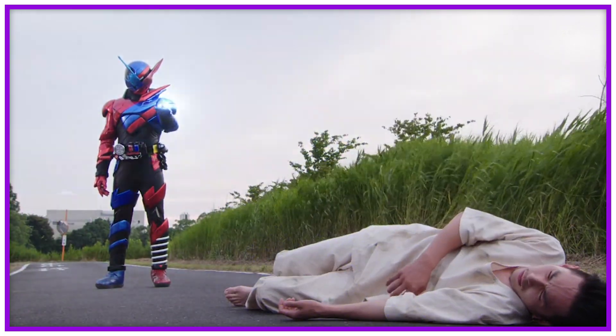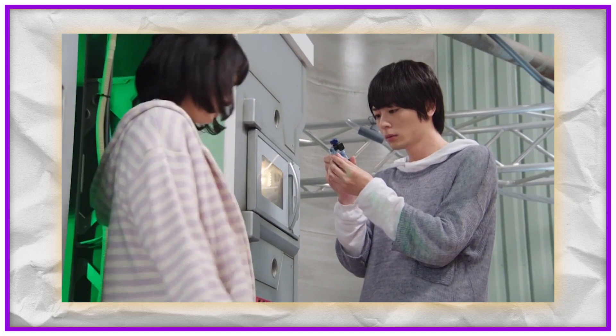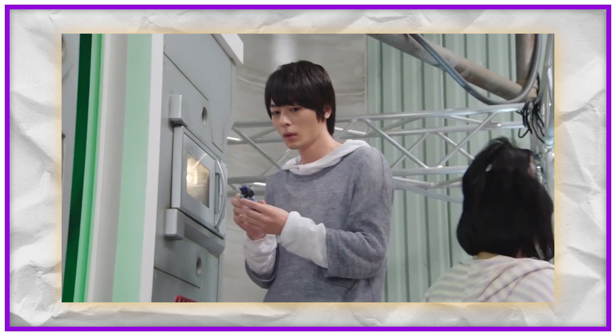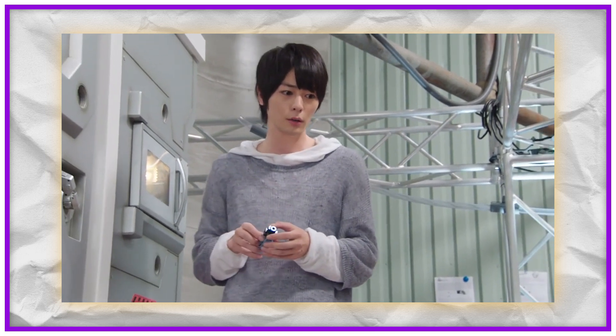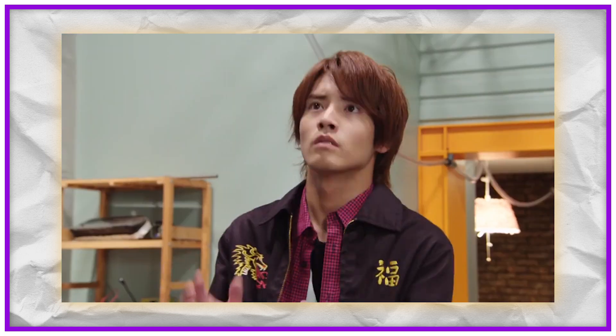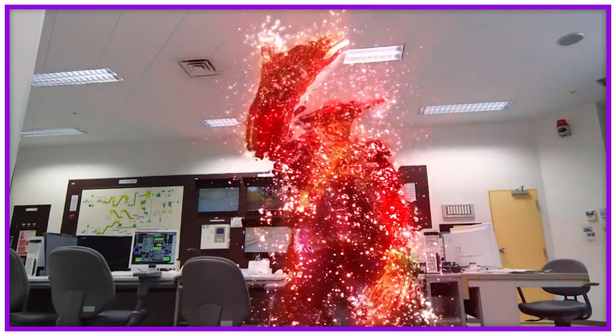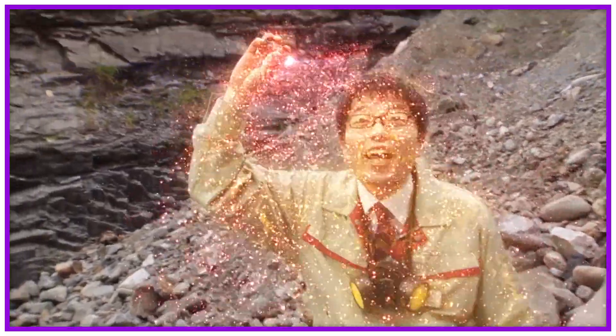When the smash is defeated, the essence fills an empty bottle — that bottle expands and then gains black spider webs, and that's now called a smash bottle. Through purification by Masomu using Vernage's power, these bottles become purified and then usable within the rider system, and more importantly used within the Pandora Box. Smash bottles can be reopened and used to turn someone into a smash, but a lethal amount could kill someone.